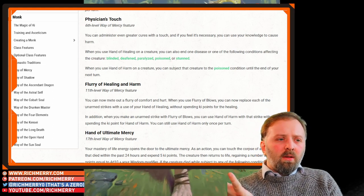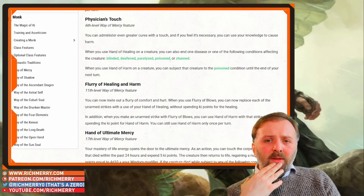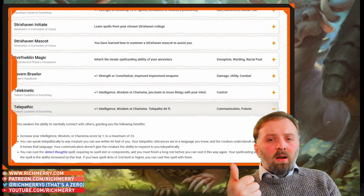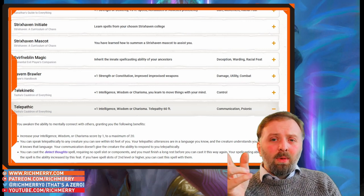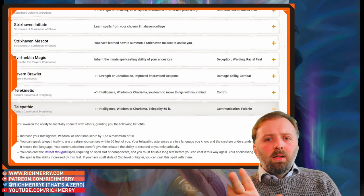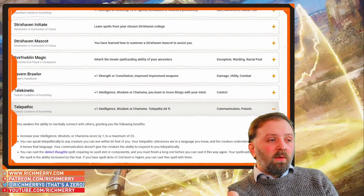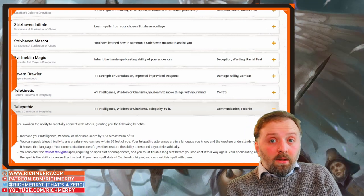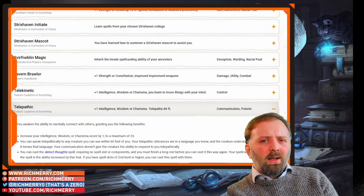Tell me what you think of the Way of Mercy Monk — do you like it, do you dislike it, is it overpowered? Leave a comment and tell me all about it. Now for the feats — the first one I chose is Telepathic. You can get a boost to your Wisdom. You have Telepathy for 60 feet, which is great out of combat and can be somewhat helpful in combat depending on how stringent the DM is about free actions and speaking. You also get the added bonus of Detect Thoughts once every long rest, which is a handy thing to have in your back pocket.